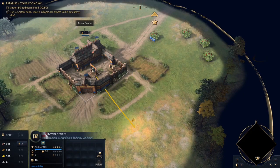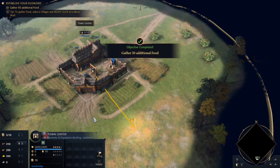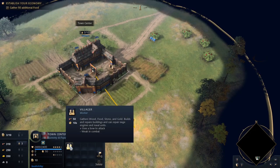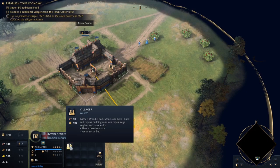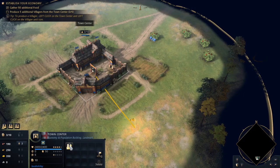So let's go ahead and start producing villagers. It hasn't enabled it for us yet, so we'll give that a second. With a healthy supply of food, the village could start to grow — it would need more hands to share the work. And if you look here, you'll see the cost, which is 50, and it also tells you how long it'll take for each villager that you're training or researching, which is nice.